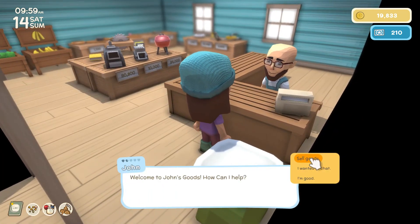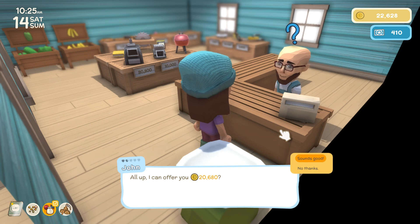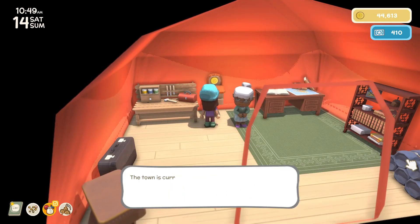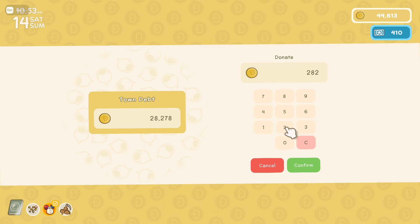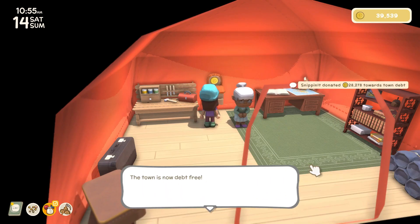Then after this is paid off, I think we'll probably get Theodore's loan so we can get him here and start giving him all of the bugs and stuff. I wonder if Theodore will pay more than John will for the bugs and the fish and all that stuff. So, $28,000 — a little bit more than $28,000 — we're just going to pay all that off now. May as well, get it over with. But we'll still have some left over in case any of our tools break.